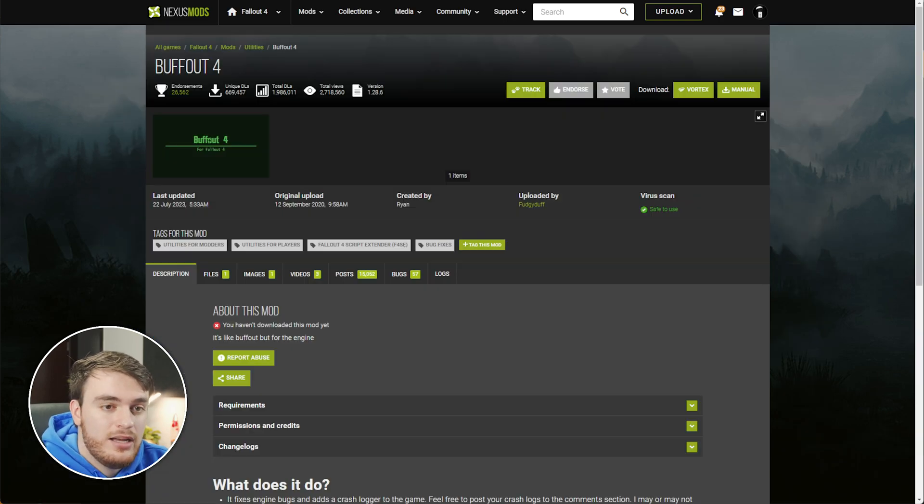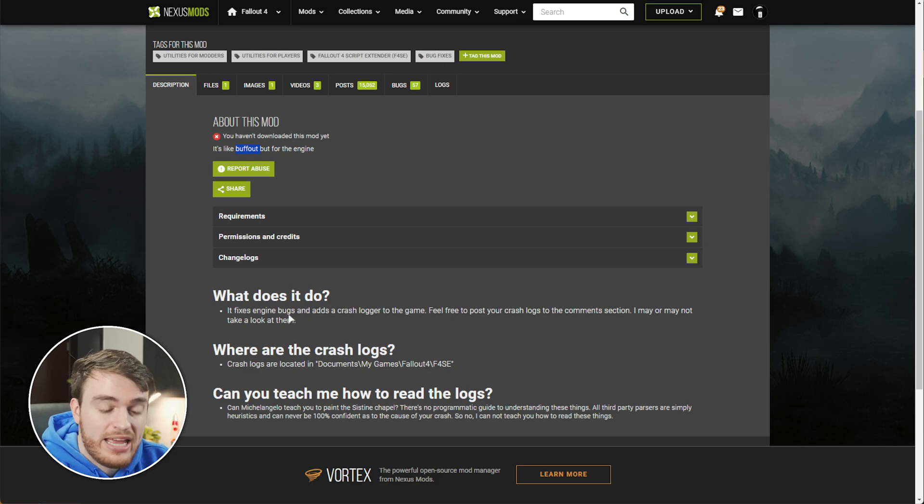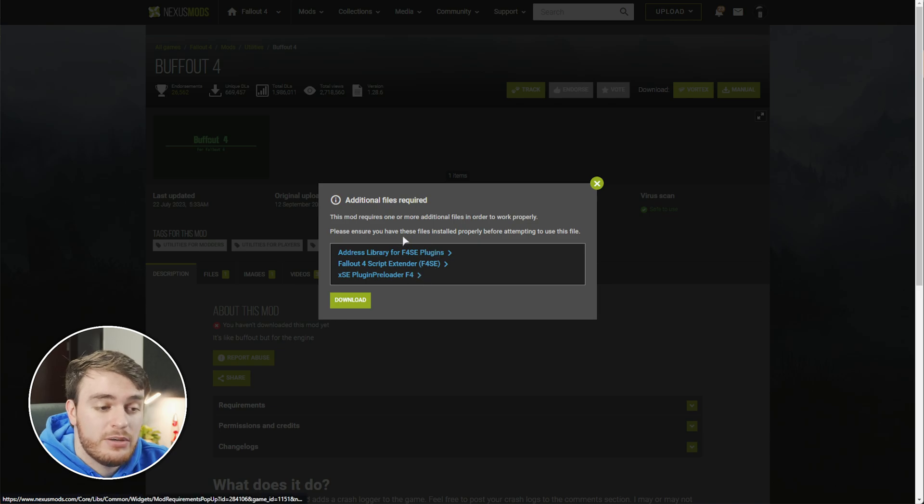The next mod I'd recommend is Buffout 4. This mod is essentially a buff out for the engine — it improves performance in many different places, especially when you have a lot of different mods loaded. This fixes engine bugs, and even adds a crash logger to the game, which surprisingly isn't in there just yet, which should help you diagnose what mods are causing what crashes. The crash logs are then saved in Documents, My Games, Fallout 4, F4SE. Assuming your game has some issues, you can simply navigate across to this folder and learn exactly what's causing them. We'll just click Vortex in the top right, and you'll see that there are a couple of different mods required for this one to work — F4SE we already have.